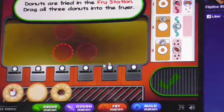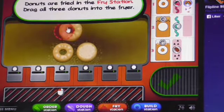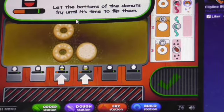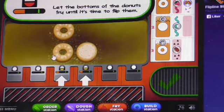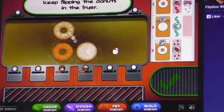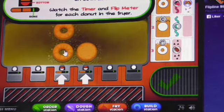That is good to know. So let's fry them up here. Donuts float while they cook. Let the bottom of the donuts fry until it's time to flip them. Top, bottom — wait until the donuts are fried on both sides. Watch the timer and flip meter for each donut in the fryer.